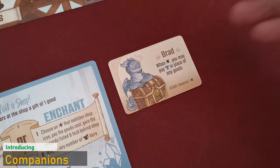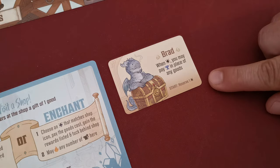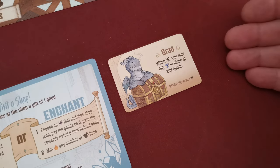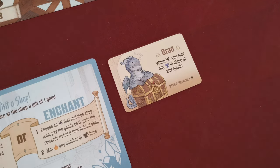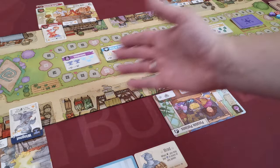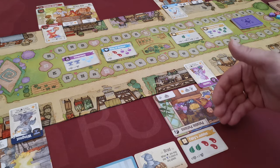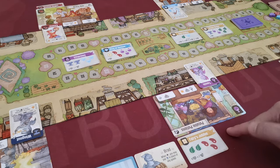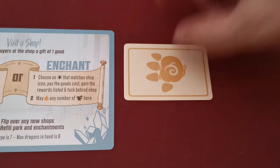If playing with companion cards, each player has a card with a once-per-game ability and a start-of-game bonus. For example, one ability lets you pay with anvils in place of any goods when enchanting a shop — so you could pay the cost of an enchantment with five anvils. The start-of-game bonus for this companion lets the player reserve one enchantment card by taking any face-up enchantment and placing it next to their play area — only that player can use it. If you have a reserved enchantment you cannot reserve another. Once the ability is used, flip the companion card face down.